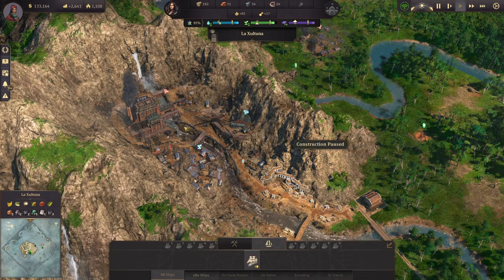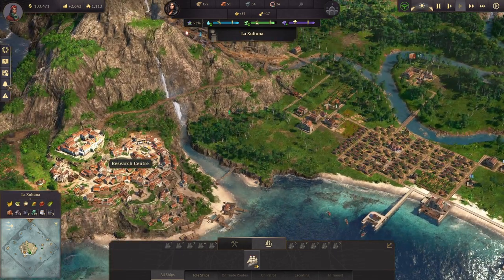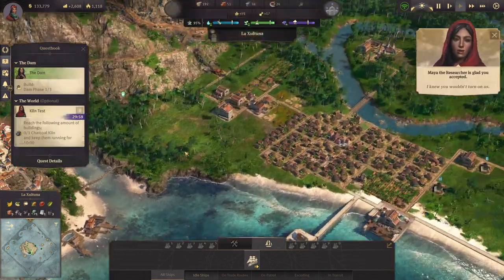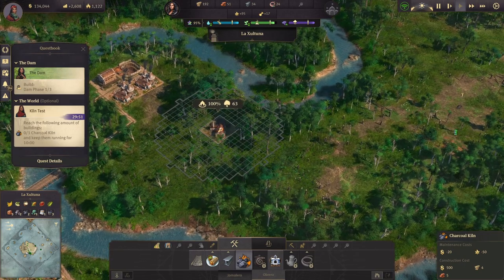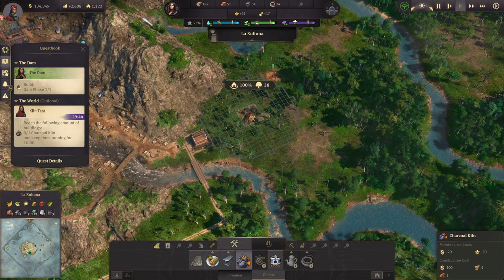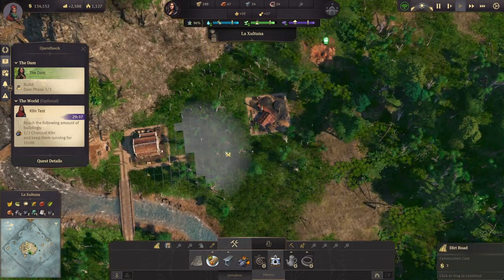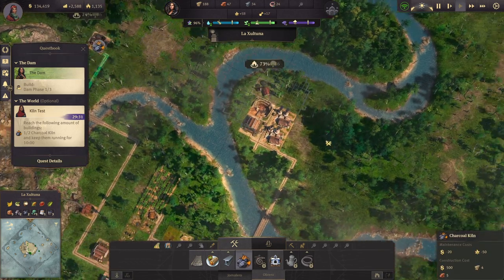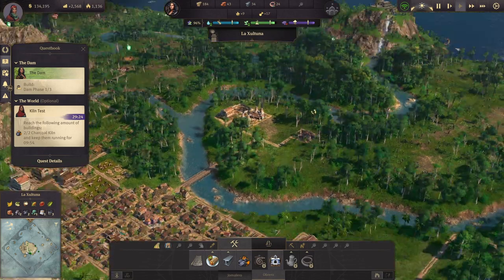Instead of doing that, let's just keep clearing out all of the ruins. We have another quest — sustain a charcoal kiln for 10 minutes. I think I can do that. I have to have two charcoal kilns — my bad. I may let them run for a few and build up some charcoal. Minus two — that's okay, I can handle minus two for a little while.